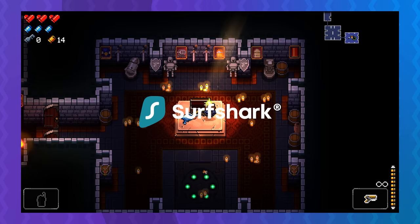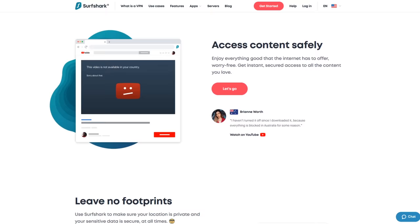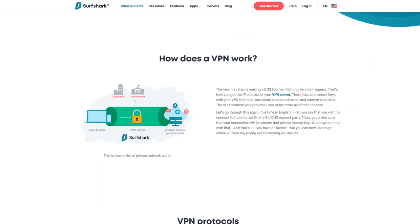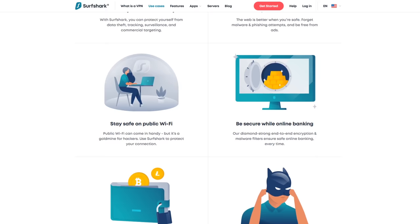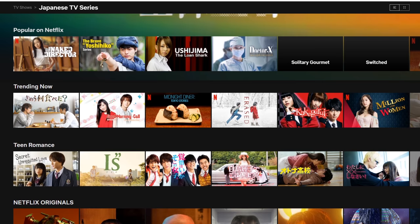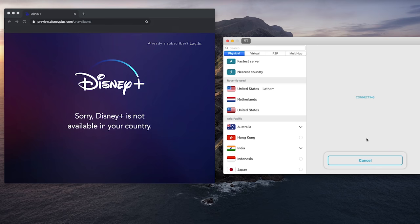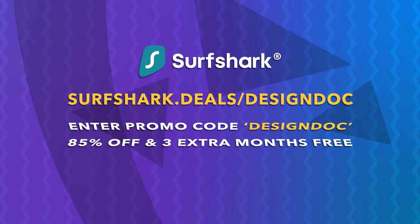Running low on stuff to watch? Maybe it's time to go international with Surfshark. Surfshark is a VPN, which is a tool that helps protect your privacy online. Connect to their servers and Surfshark will automatically encrypt your data and keep it out of the hands of hackers — passwords, bank info, text messages, anything you do online. It's a great way to be safe while using public hotspots. Connect to one of their servers in another country and you can get around region locking for streaming services. Head to their Japanese servers and look at Japanese Netflix — there's a world of new content for you to access. I've been using it for a few months and I love how easy it is to use. There's a 30-day money back guarantee too, so there's no risk. Click the link below and use the code DESIGNDOC to get 85% off, plus 3 extra months for free. Thanks Surfshark.